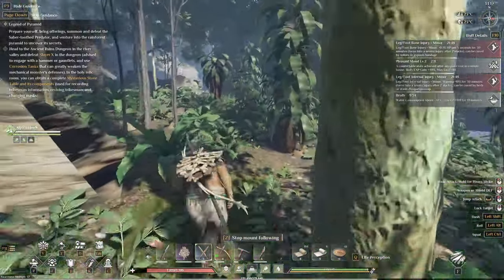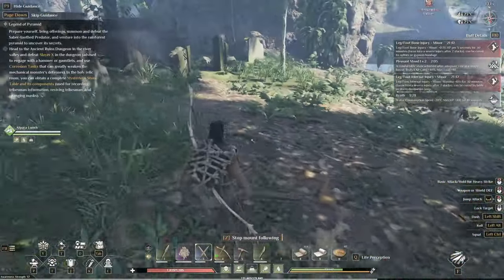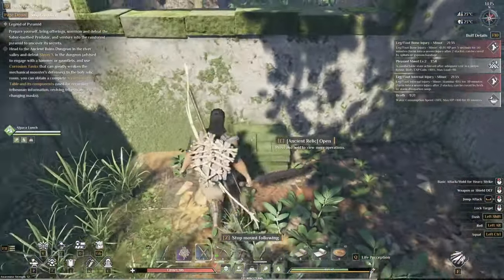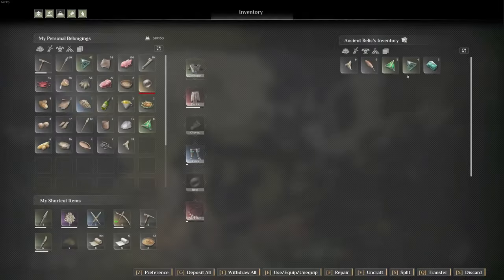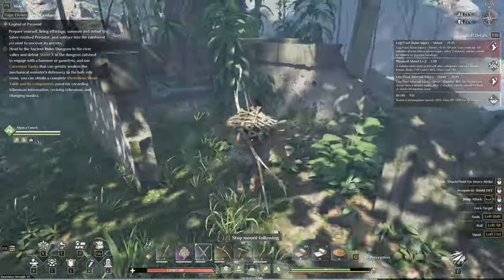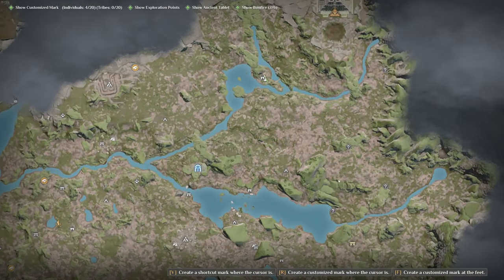Our first method is ancient ruins. You can see I've got an ancient ruins right here. I just killed the bush dogs because the second I started trying to record they decided they wanted to come eat me, so I cleared them out. There should be an ancient relic chest here — we'll open this up. I got three green crystals for that.